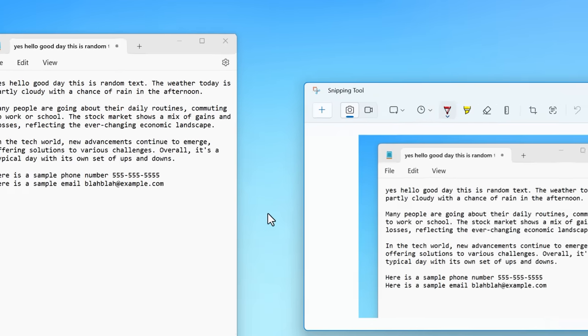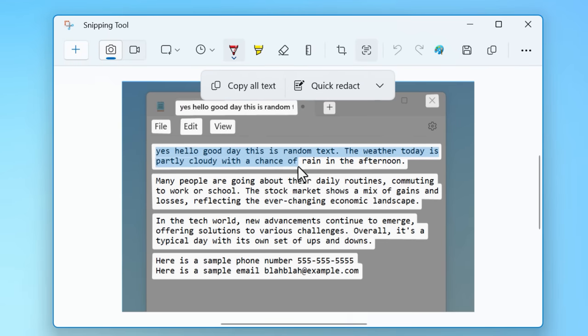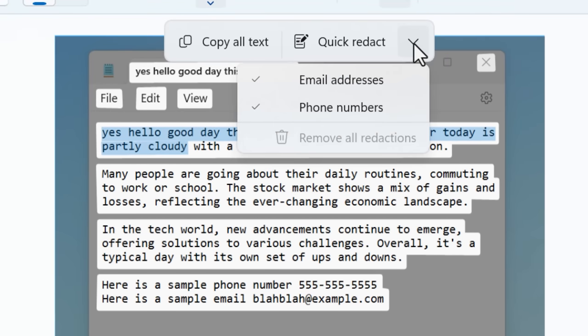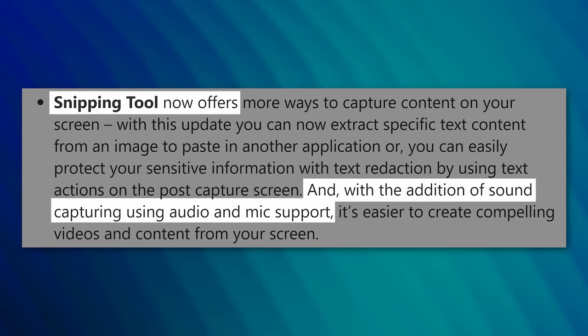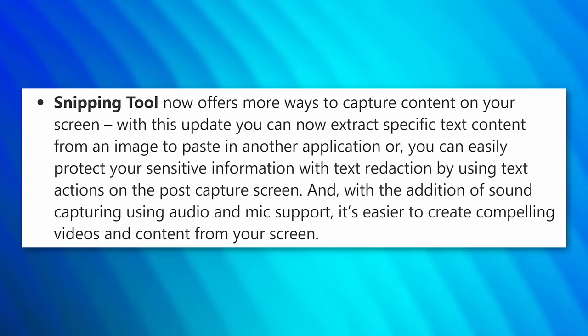The snipping tool is also getting new features. If you take a screenshot that has text in it, you can press the text actions button and it will use optical character recognition and AI to analyze the text, letting you select it with a cursor and copy it, or hit 'copy all text.' You can also use the quick redact button to automatically cover up any phone numbers and email addresses. It also mentioned you can record your microphone with video screen recording — I didn't have that, so some features may not be available right away. Check the Microsoft Store and hit 'get updates.'